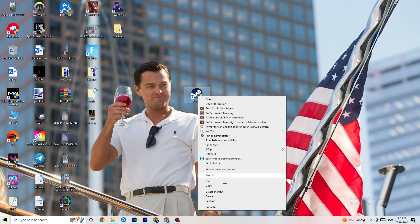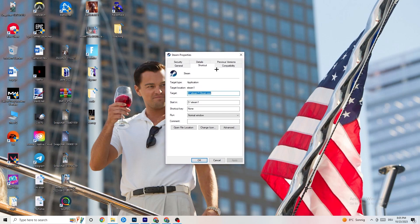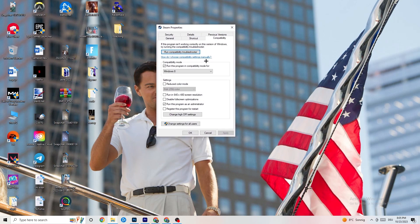If that doesn't work, right-click the launcher shortcut again, go down to 'Properties,' and left-click it so the tab pops up. Navigate to the 'Compatibility' tab and copy these settings: enable 'Run this program in compatibility mode' and select the latest Windows version you have. Disable 'Reduce color mode,' disable 'Run in 640x480 screen resolution,' disable 'Full screen optimizations,' and enable 'Run this program as an administrator.' Hit Apply and OK.